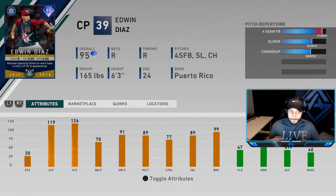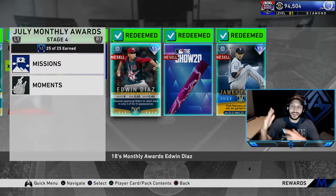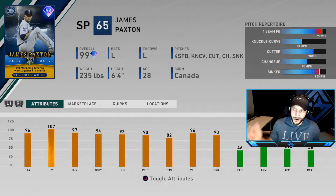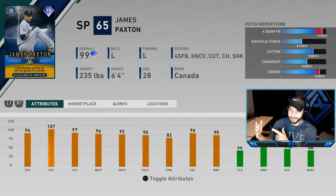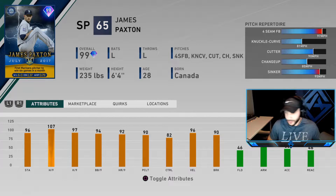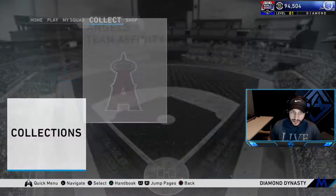I'm not usually a big fan of Edwin Diaz but I will try to get him into this game. The main card - the July boss - is 99 overall James Paxton. This dude looks insane: 97 mph four-seam, 81 knuckle curve, 90 cutter, 85 changeup, and a 95 sinker. He's a sinker-cutter combo with a top knuckle curve. 96 stamina, 107 hits per nine, 97 Ks per nine, 94 walks per nine, 82 control, 92 homers per nine, 96 velo, 90 break. He looks phenomenal and you can prestige him for even higher velo.